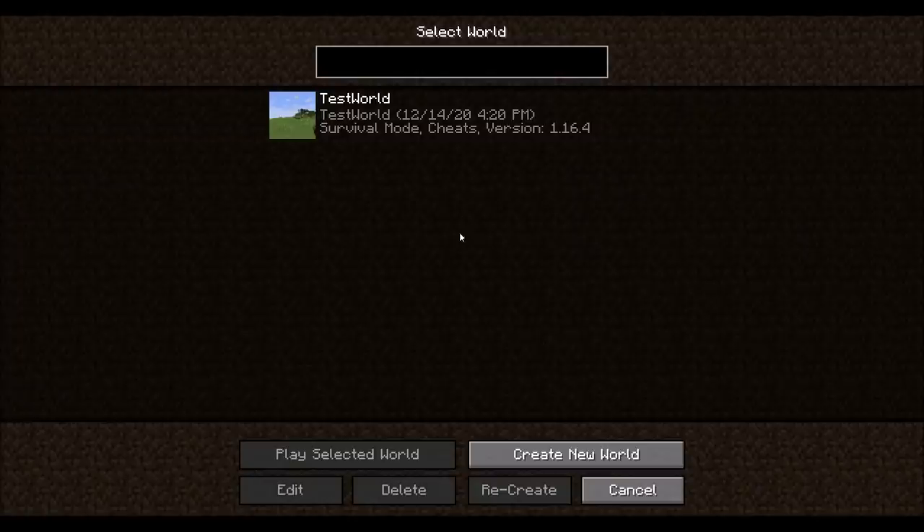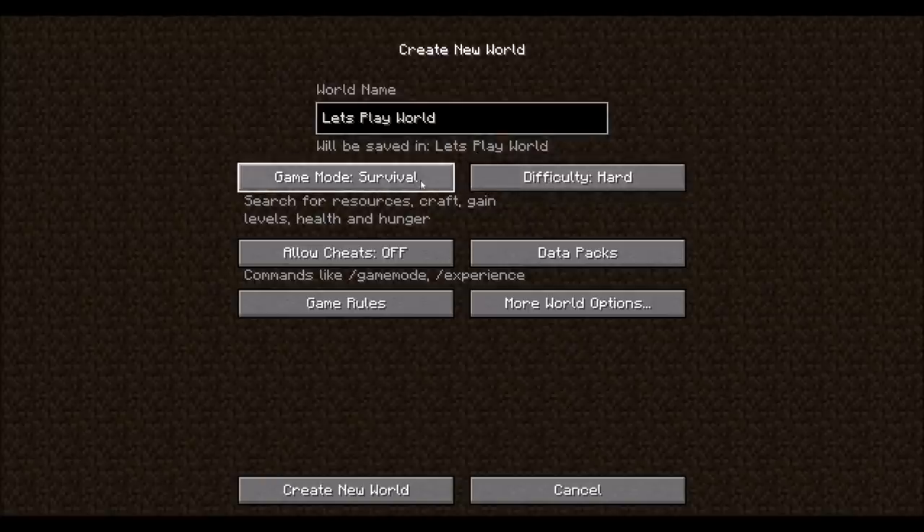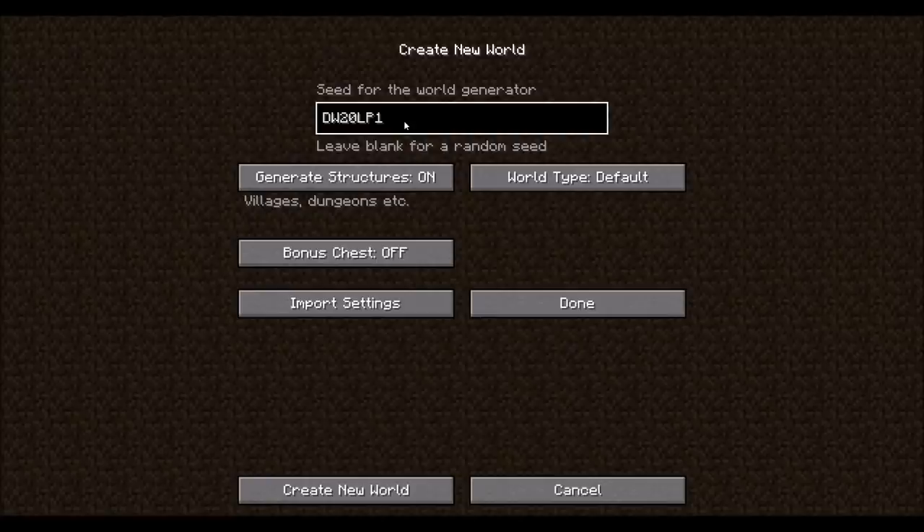I've got a test world here that I was playing with earlier, just to make sure everything was ready. So let's start up a Let's Play world. We're going to keep it — difficulty hard sounds good. Survival mode, cheats are off. And I'm going to use a specific seed for you guys, so if you want to play along with me, you can. I'll also be doing world downloads every 10 episodes, just like I have in the past with some series, and hopefully that'll work out pretty well.